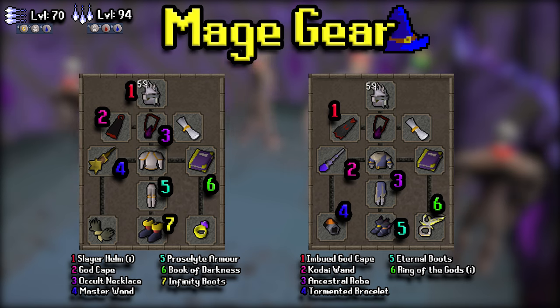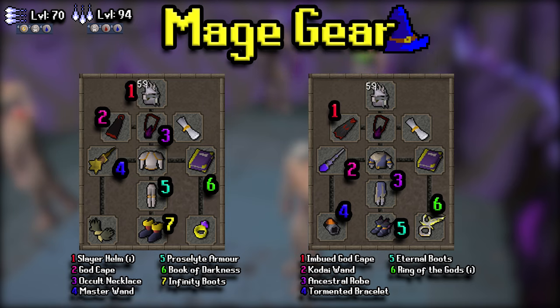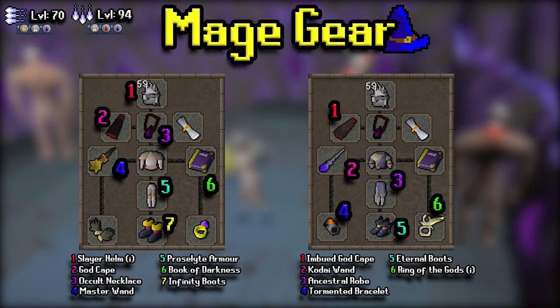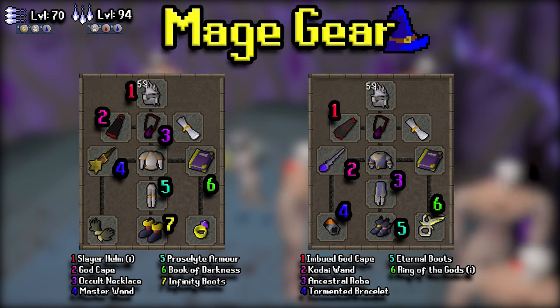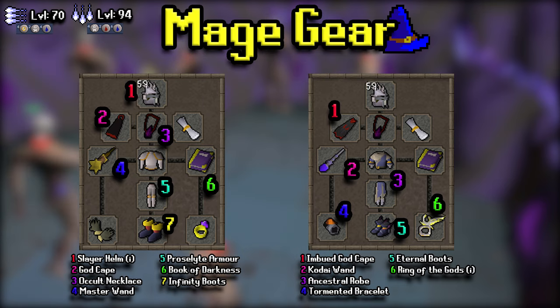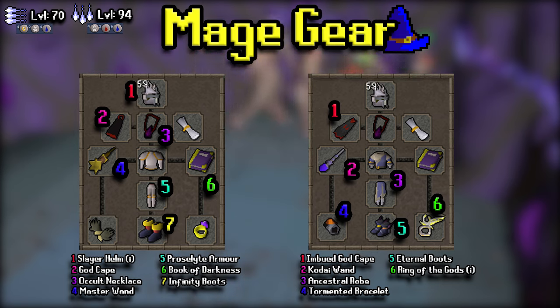Necrials can actually be bursted in the Catacombs, so there is mage gear for this guide. The left setup is more of a mid-level setup, surprisingly focusing on Prayer as well — top and bottom are both proselyte. It's actually better to prioritize Prayer rather than magic-based offense, unless you can get fully maxed-out gear. If you can't, upgrading to Ancestral isn't worth it; you'd rather have the extra Prayer bonus, because magic's a strange skill where gear bonuses sometimes don't work as well as you'd think. Bursting requires 70 magic, barraging requires 94 — barraging is about three times more expensive but gives better damage and faster tasks.